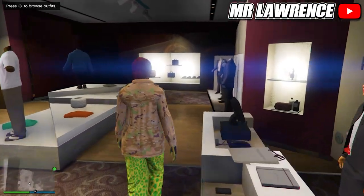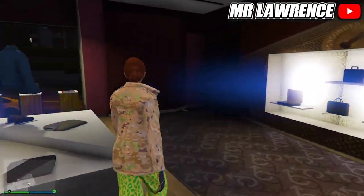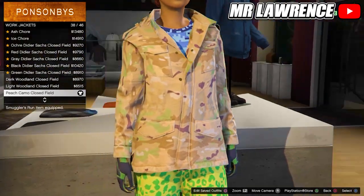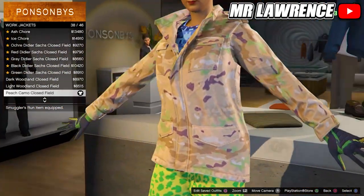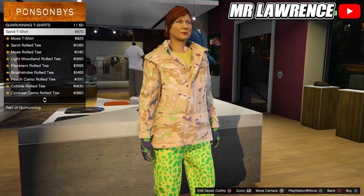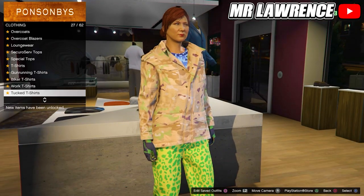Now we will only have to change the top, so go to the tops. Go to work jackets and purchase number 38, the peach camo closed field. Stay in the top section, scroll down to tucked t-shirts and purchase the blue digital t-shirt, number 75.